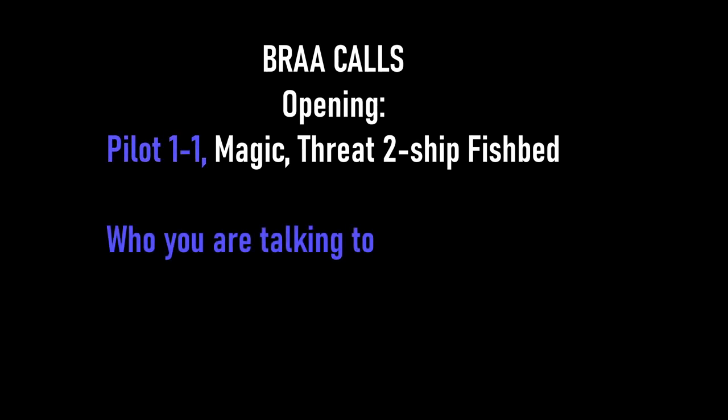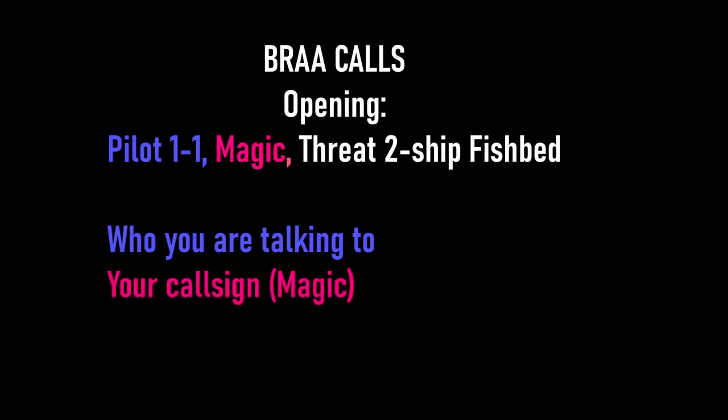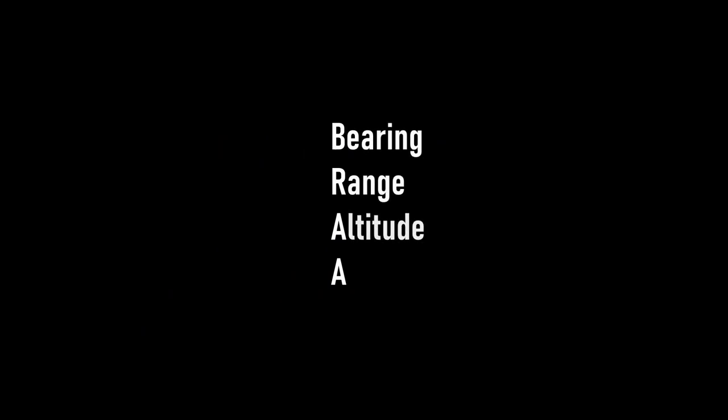Sooner or later you're going to need to give out your first BRA call. This will either be in response to a player requesting a bogey-dope, or you deciding a certain pilot needs to know a certain piece of information. The BRA call is a concise way to give information on an incoming bandit or possibly friendly. BRA stands for Bearing, Range, Altitude, and Aspect. First you give the callsign of the player you're trying to contact. Optionally you can then say 'Magic' afterwards to confirm your own callsign. Then briefly describe what you are referencing.